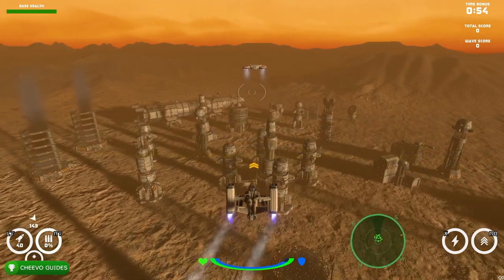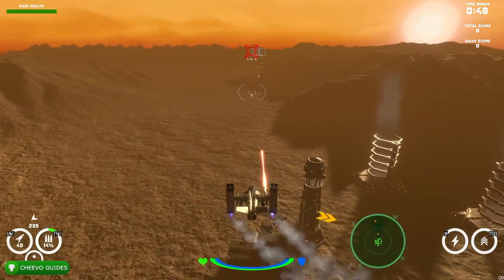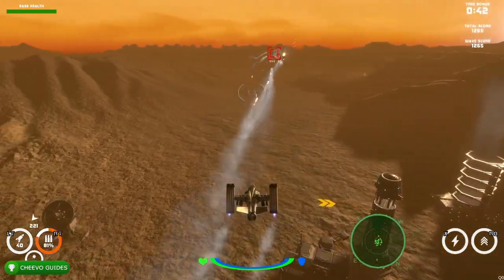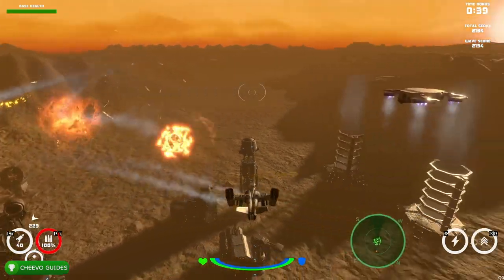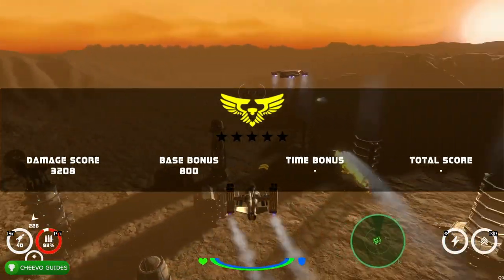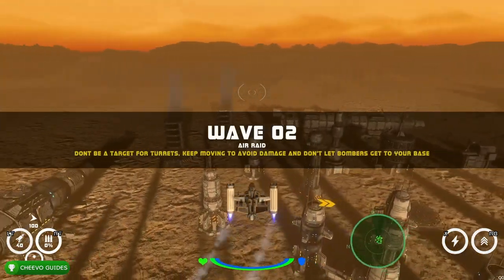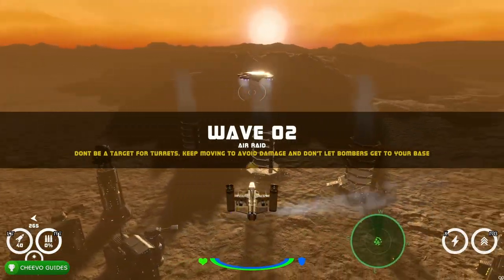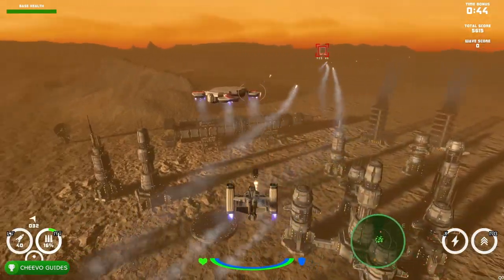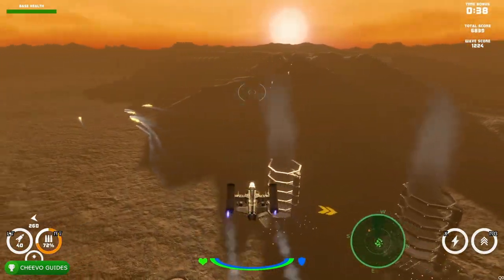The cheat will make it so you do not take any damage. I believe your base can still take damage, however I think the cheat strengthens your base as well, so you don't really need to worry too much about it. The biggest advantage to activating the cheat is that you get unlimited rockets. You can press Left Trigger to shoot your rockets. As long as the enemy is highlighted with the red square, pressing LT will shoot a homing rocket at them. With unlimited homing rockets, pretty much all this game involves is continuously mashing or holding Left Trigger to shoot rockets.